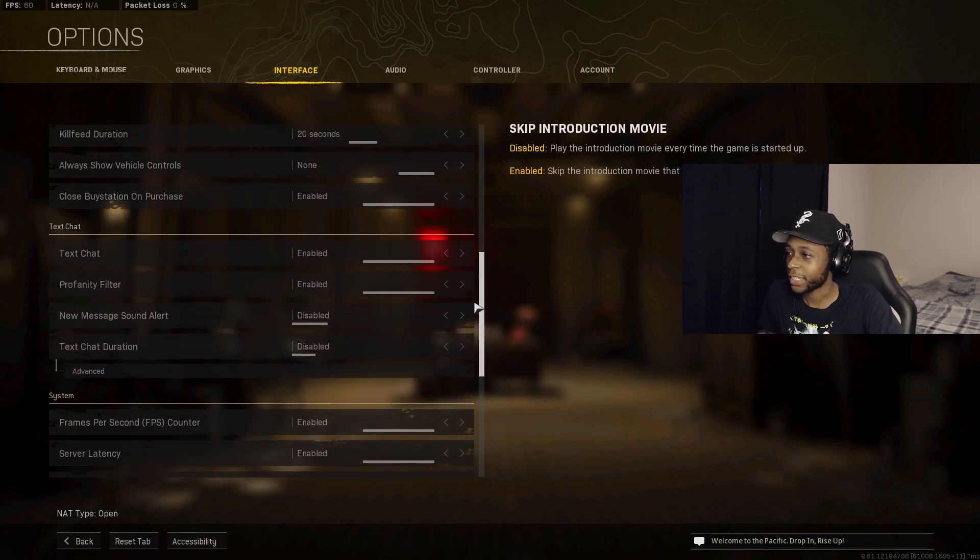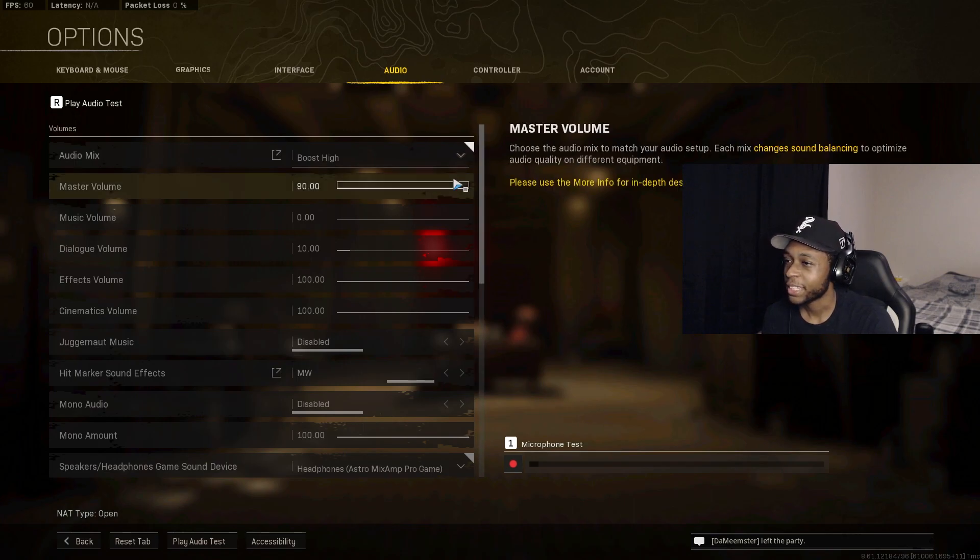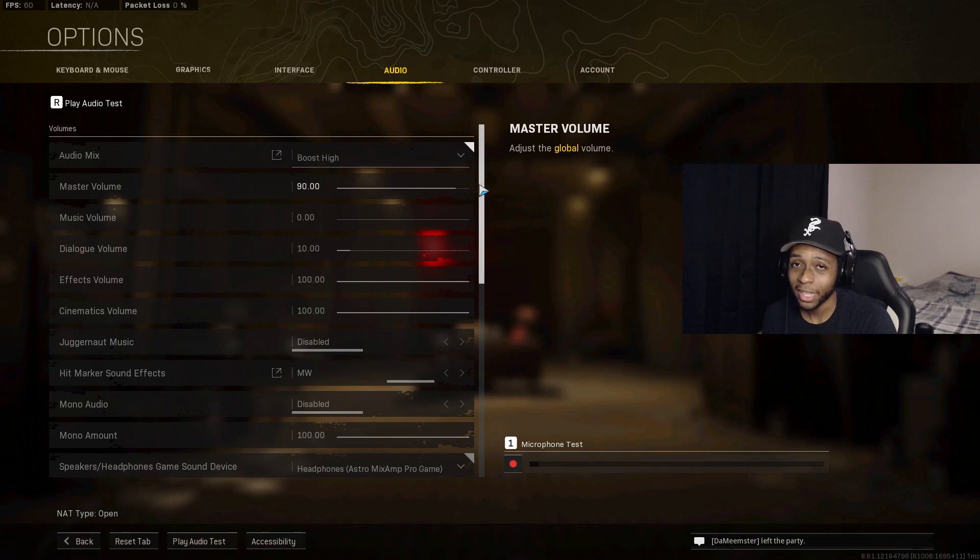For Audio: I'm running Boost High for the audio mix. Most people run Boost High or Boost Low; some use Home Theater. Boost High sounds crisp and clear — that's my recommendation. Master Volume doesn't need to be at 100; I keep it at 90.